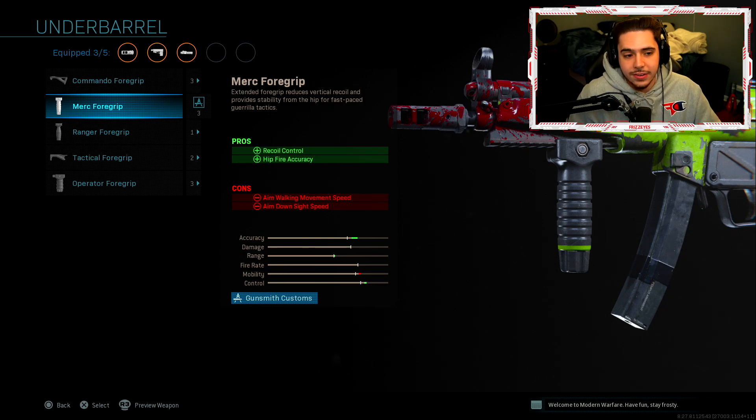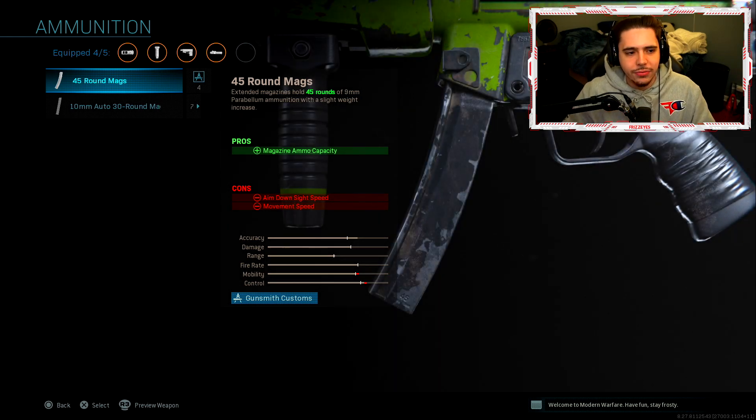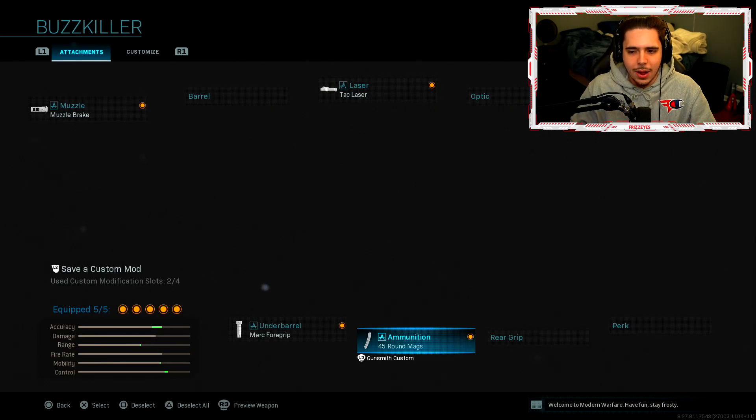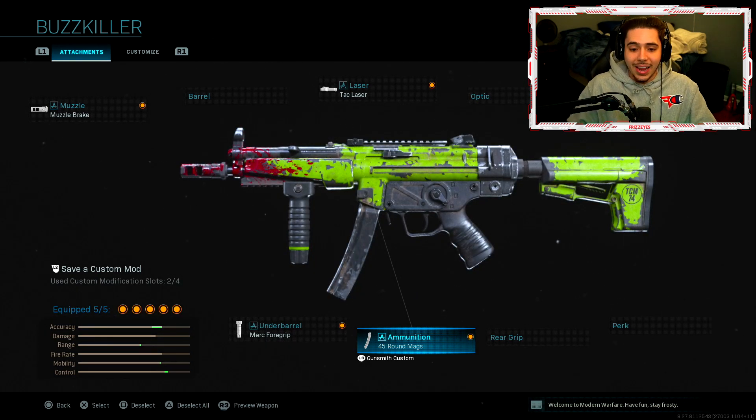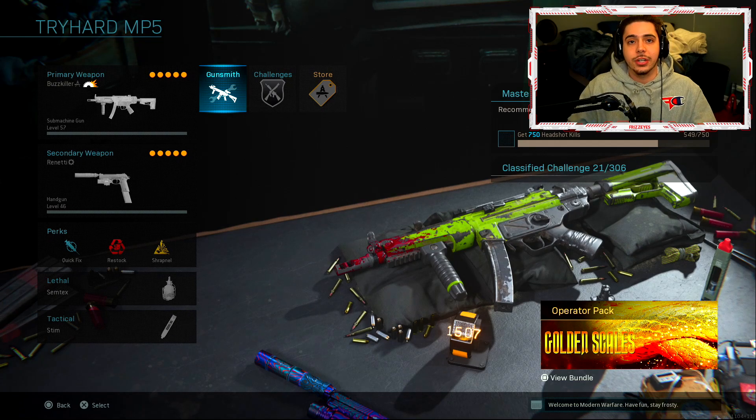Next I threw on the Merc Foregrip for recoil control and hit-fire accuracy. Muzzle Break, Tack Laser, and Merc Foregrip — you're going to be beaming people across the map, it's insane. Finally, the 45 Round Magazine — I'm not trying to reload constantly. I want to take out multiple enemies at once. That's the class, and I'm telling you, you guys are going to find so much success with this — I'd bet money on it.